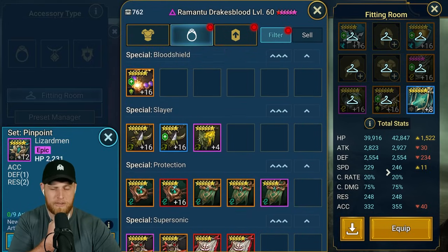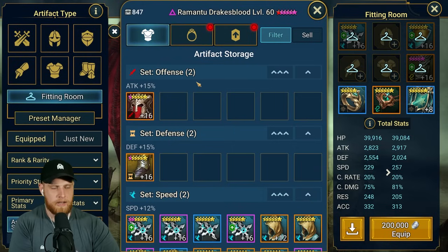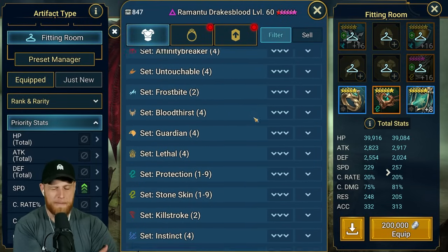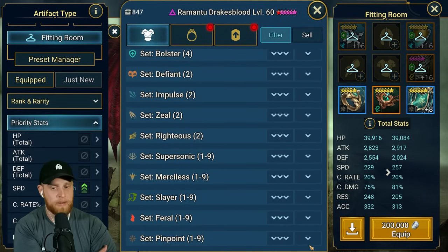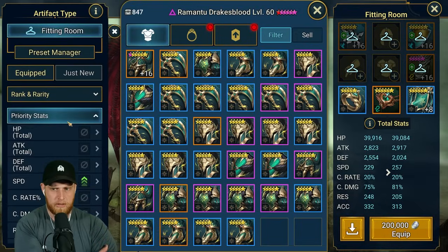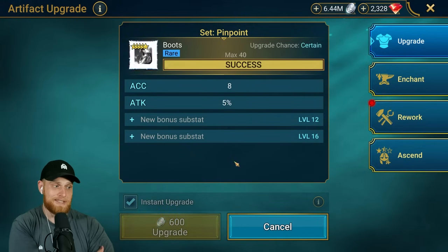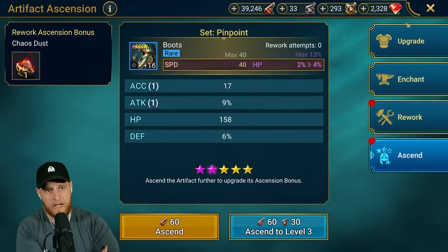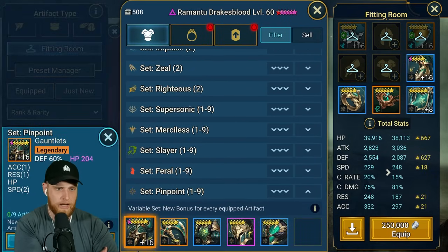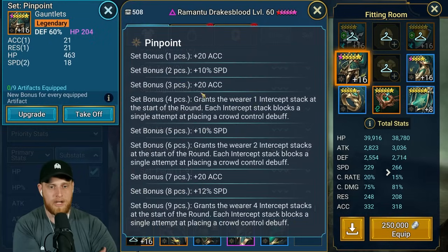I have a protection necklace and ring, so we'll throw those on. Now if we look for speed pieces, we can go and find some boots. If you get some six-star speed boots from this stuff, these are going to be amazing as well. So we'll throw that on - now we've got three-piece. Pick up the four-piece, looking pretty decent. Got a double roll there - four pieces of pinpoint, getting the bonus of intercept stack.